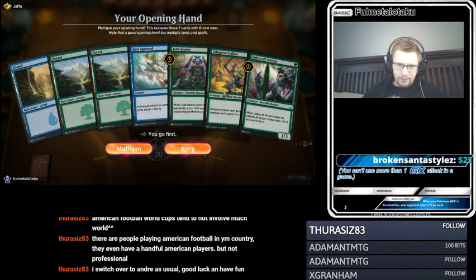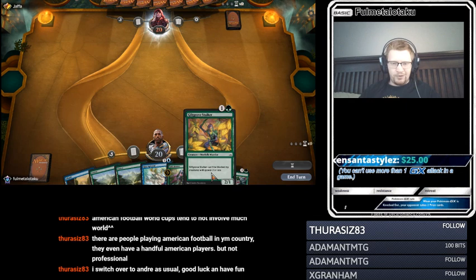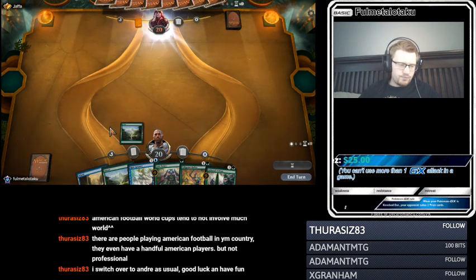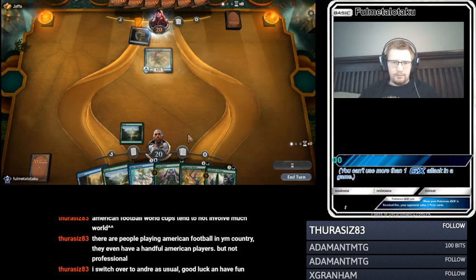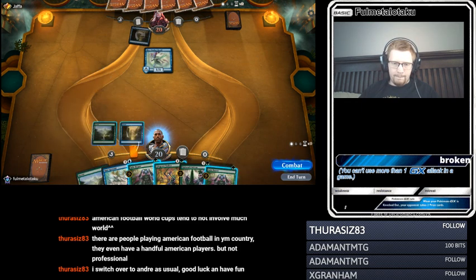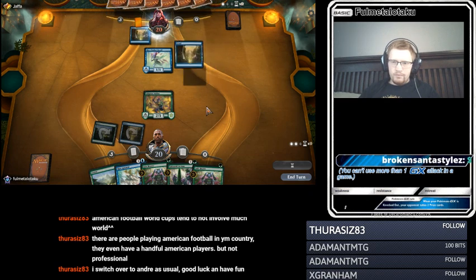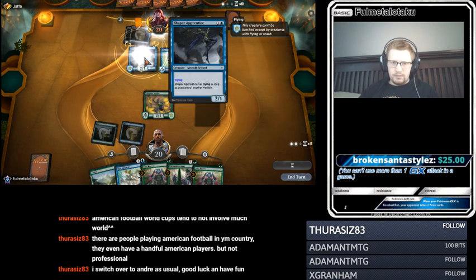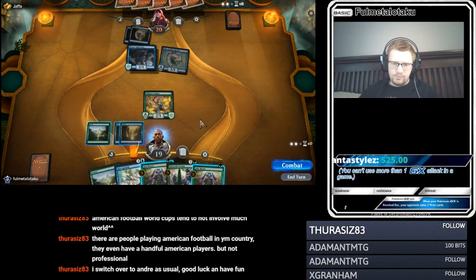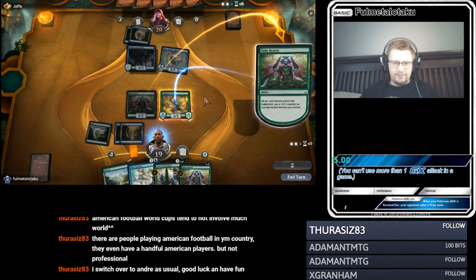Stalker, Jade Bearer, Run Aground, 3 lands — seems quite good. I'll save the Jade Bearer to buff up Guilt Grove Stalker. He's on Merfolk Walk as well. Guilt Grove. Flying as long as you control Merfolk Walk seems pretty good. I screwed that up — I should have played the other land because we could have played both of these. That's a mistake, that's a punt.